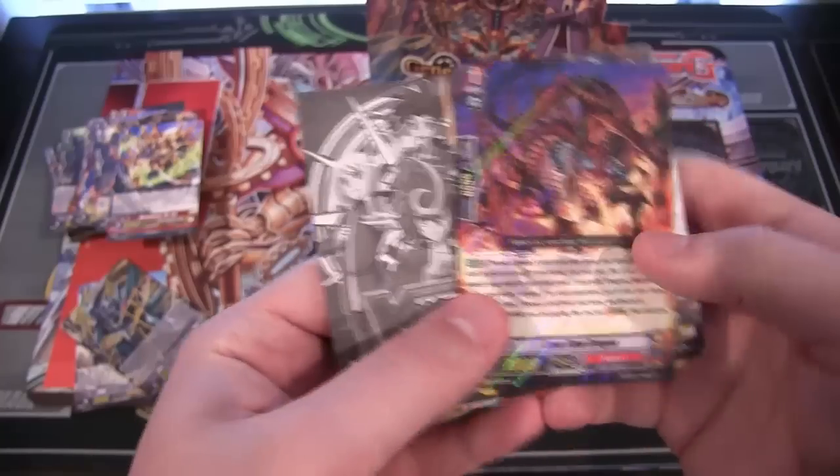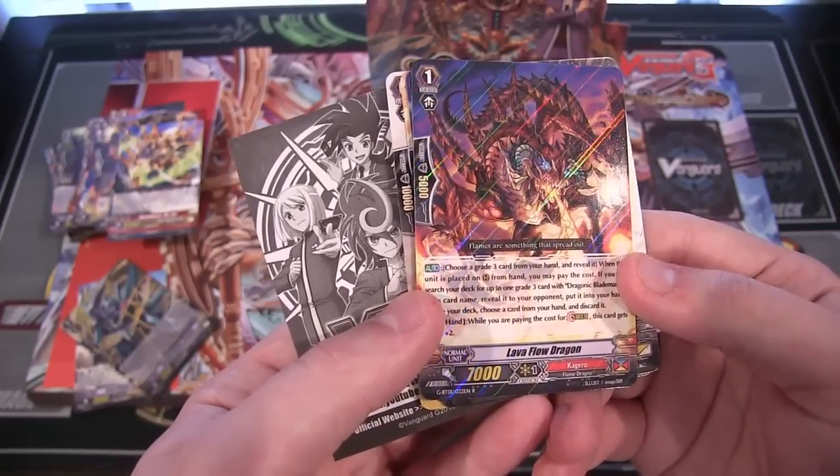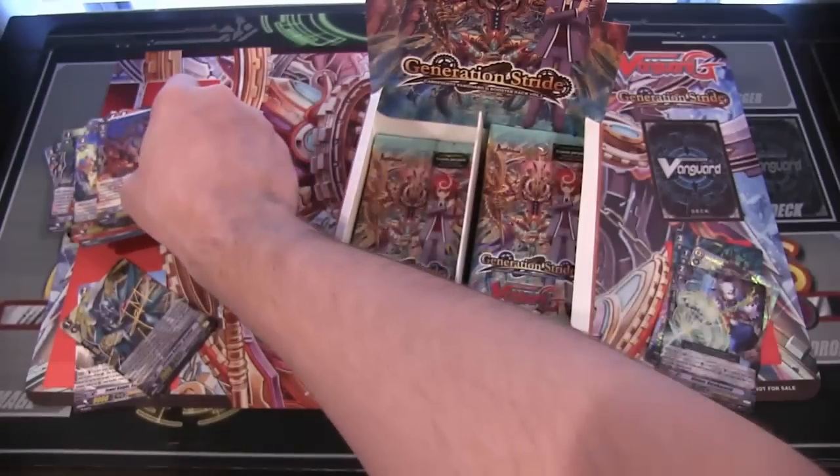I don't know how many boxes I bought of the Kamui one — his box from the latest set. I forgot the name of it, I think it was like Champions Cosmos or something like that. Lava Flow Dragon, Koro — that is a rare.